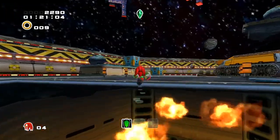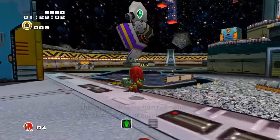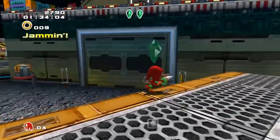Where is a strong thing? There we go. Over here. You can punch the rocks. If you punch it into a box like that, it will break it. On the yellow bulldozer, which is on the grey ground below. One more left.